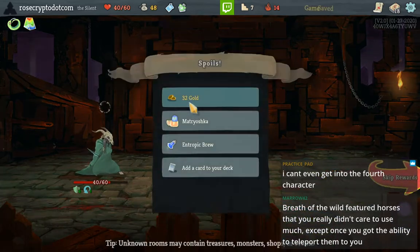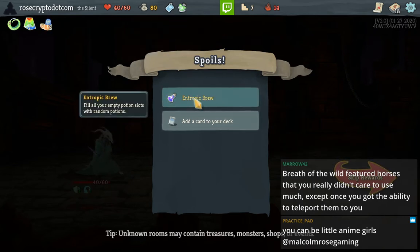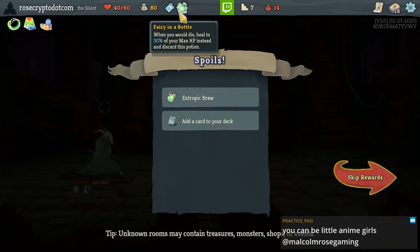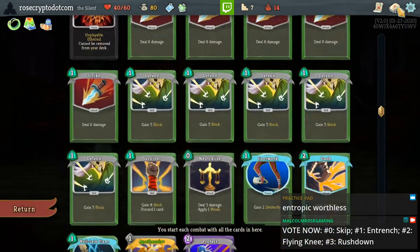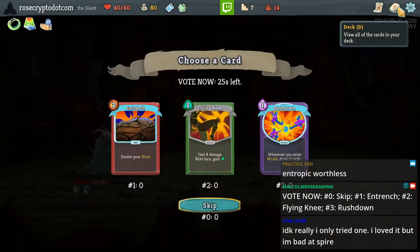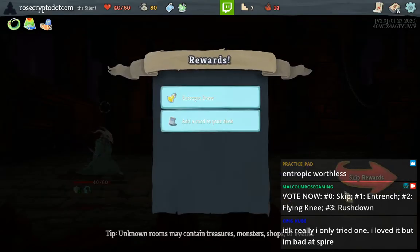Okay finally GG. Matroshka — I guess I don't take the Entropic Brew. I'm told I'm not allowed to get rid of Fairy in a Bottle — and last game that was a good example of why not to. Unless we got a Barricade, the Entrench is useless to us. This looks like a skip. I don't know if I'll ever even be able to enter Wrath, so we skip.